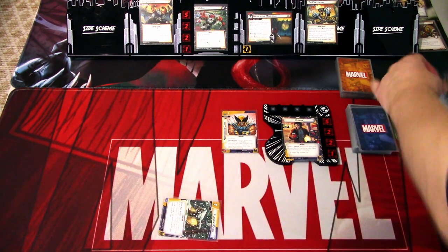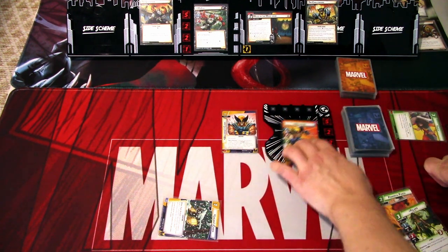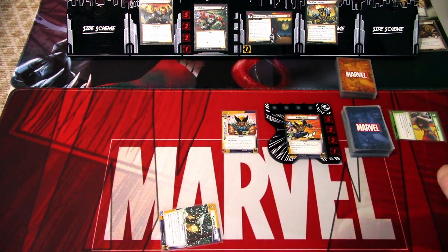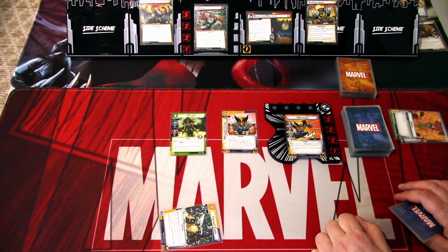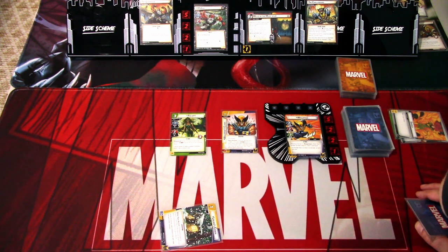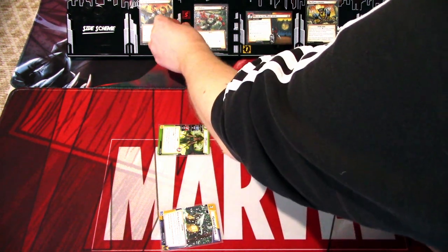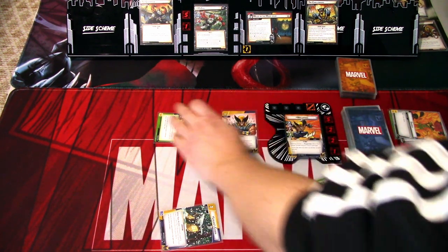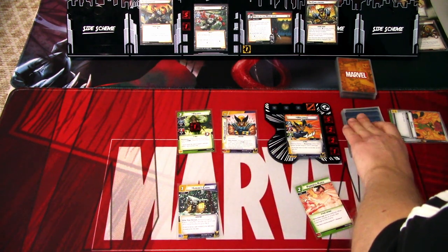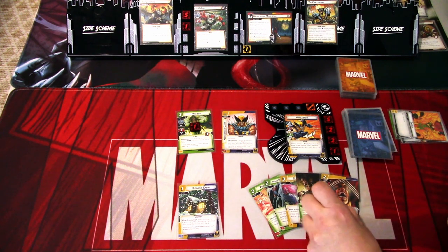I use the Berserker Rage to play Logan's Cabin, and I'll use the Cabin to shuffle one card from my discard back into the deck, which has to be a Wolverine card. That is everything I'll do in Alter Ego. I'll go to Hero Mode and play Polaris. After Polaris comes into play, give an X-Men character a tough status card, so we'll give Wolverine tough. Wolverine will hit for two damage and Polaris will also hit for two damage. We'll keep the Powerful Punch in hand and draw back up to five. We get What Doesn't Kill Me, Slice and Dice, Power of Protection, and Berserker Frenzy.